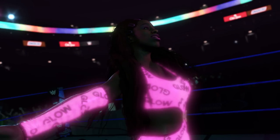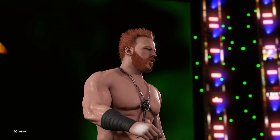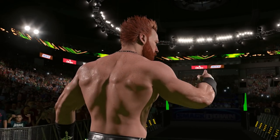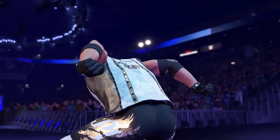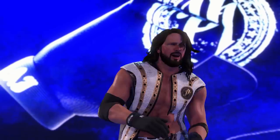We then get a quick look at the hugely improved version of Drew Gulak before Sheamus makes his way to the ring looking like the ultimate badass as he returns to his Celtic Warrior roots. Ditching his The Bar phase means Sheamus has a brand new entrance which far better fits the tone of his new gimmick. We then get a look at AJ Styles making his way to the ring with brand new hair physics, trons and lighting, before getting a preview of the WWE 2K22 Rey Mysterio Showcase.